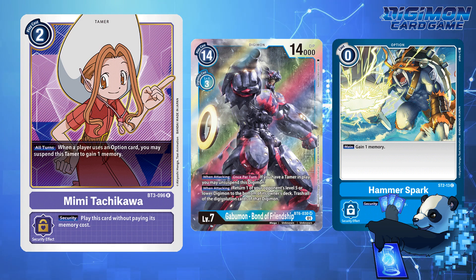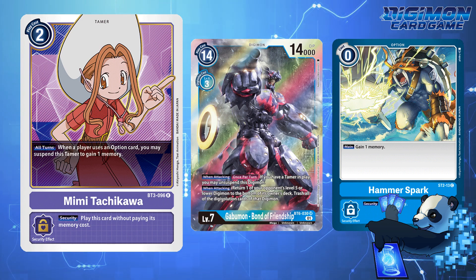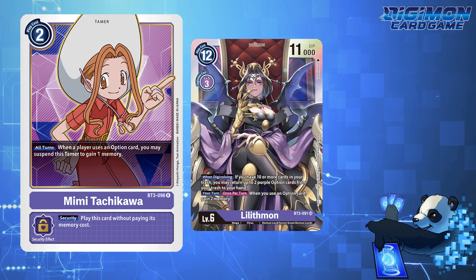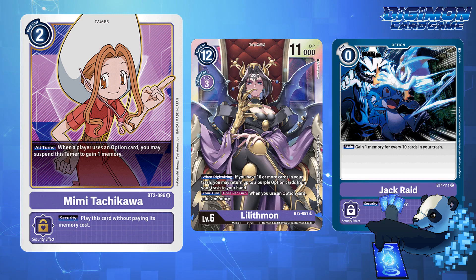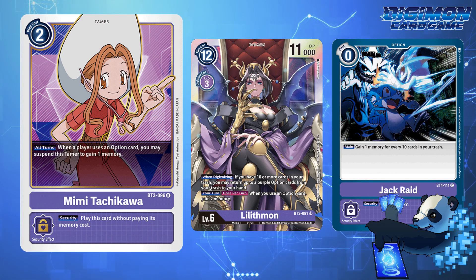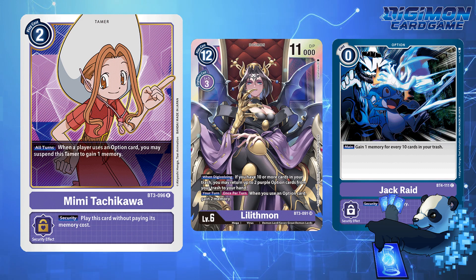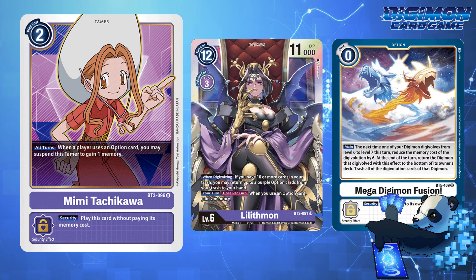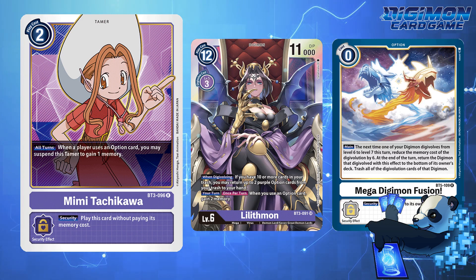But while powerful for extension plays in Gobomont Bond to Friendship, Purple obviously can get equal gains from it as well. With Lilithmon Loop, there are still ways to Jackpot and not just gain one or two memory depending on the size of your trash, but another memory for additional shenanigans. With Mega Digimon Fusion still unlimited, this deck will see play for another 24 days before seemingly getting that nerf.